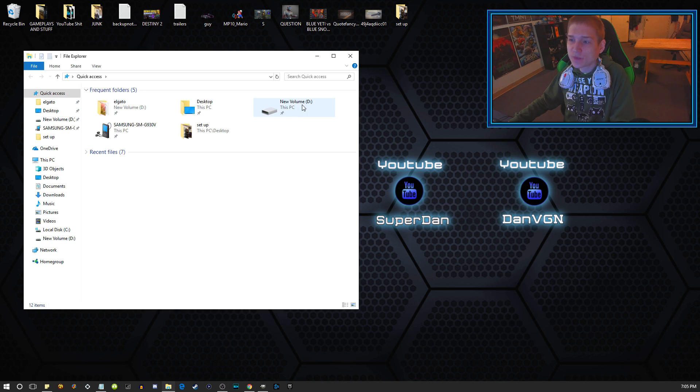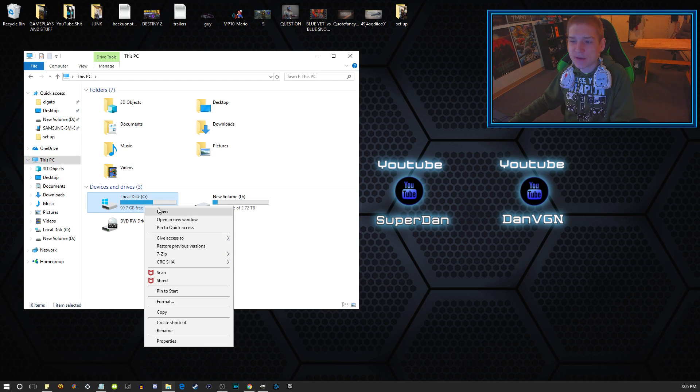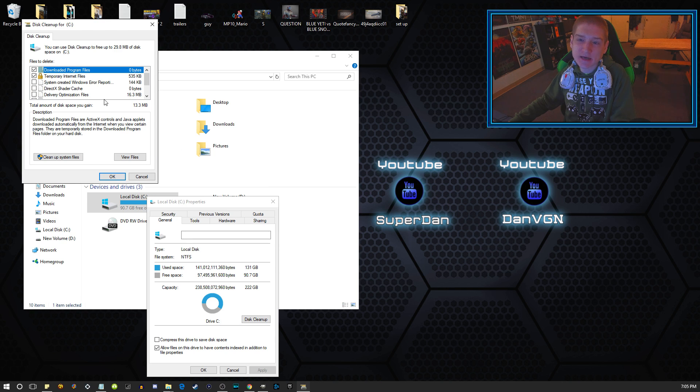Once you're on your PC, hit your folder icon, go to This PC, and select whichever hard drive you have Windows running on. Right-click it, go to Properties, and hit Disk Cleanup. Go ahead and select all of the options listed. If there's something that cannot be deleted, Windows will notify you, so you can skip those.